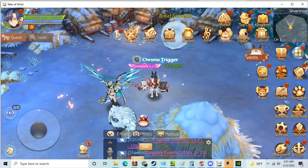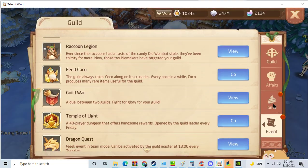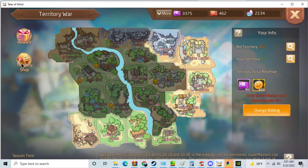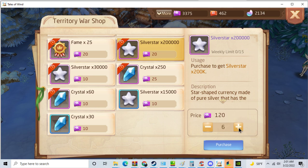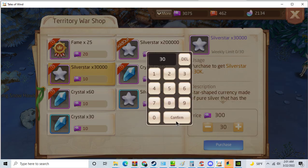I'm out of silver stars now. You can also exchange guild share, territory wars silver stars, and fame.